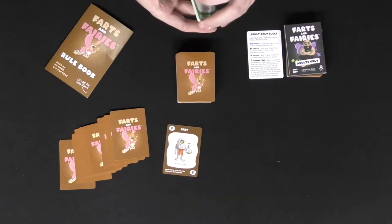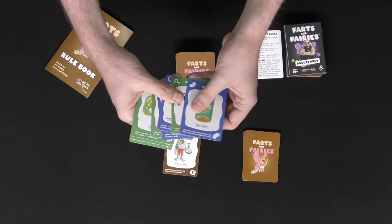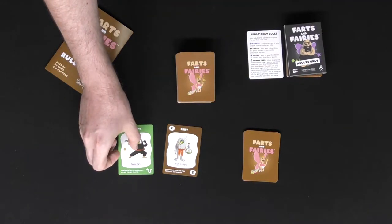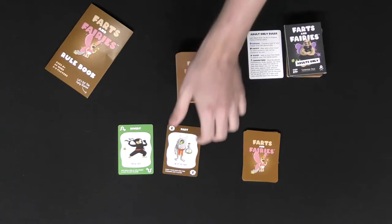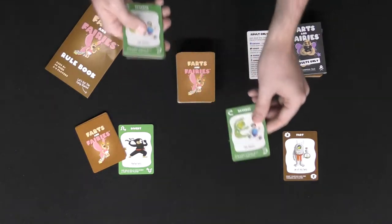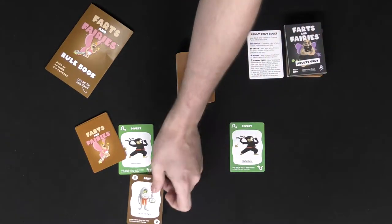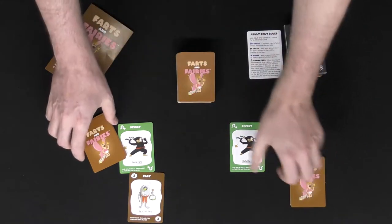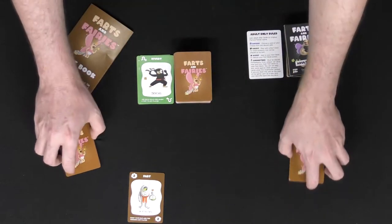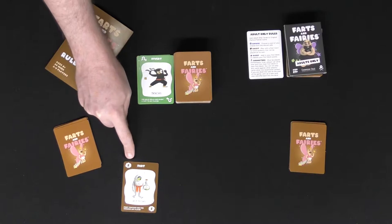To start off I'll play a fart card on this player. That player looks at their hand and can choose to play something — like a Divert card to send it to any other player or back to me. Of course I can divert it back again. If they chose not to or don't have a card to play, the card gets banked and that player keeps it — in this case a two.